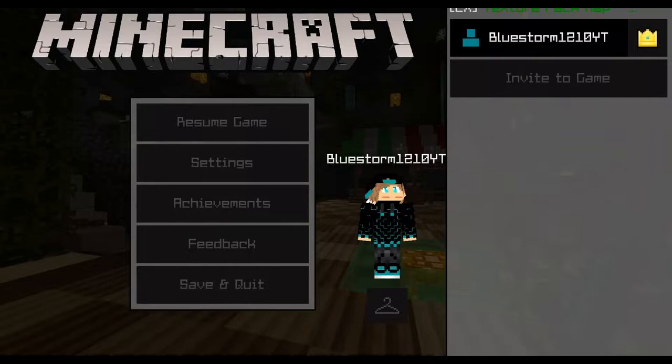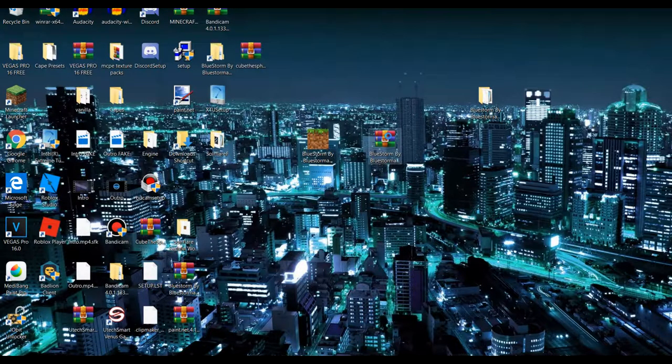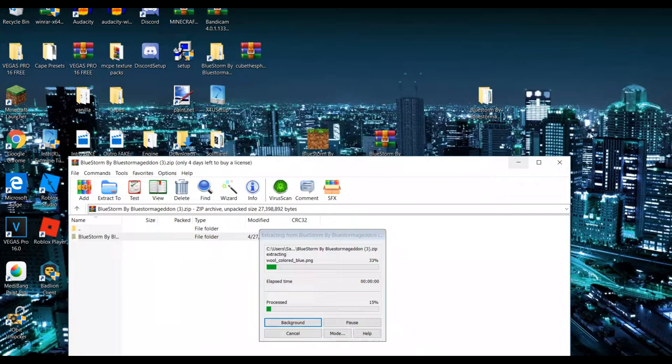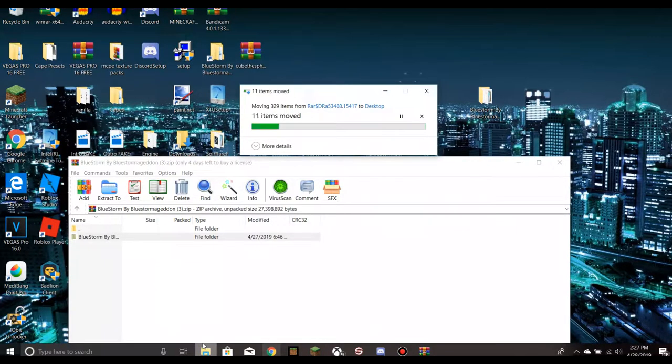Now let me show you the second way — the second way is probably harder. Basically what you want to do is open this up right here. It's going to take a while, and then you want to drag this down to your main screen like so. This is the harder way to do it, and then it's moving the items down. I'm going to open up this folder.